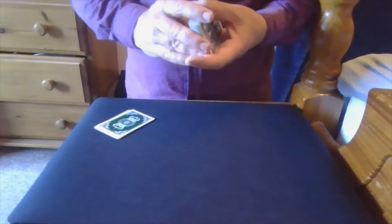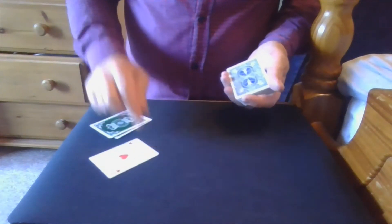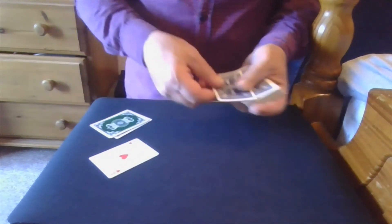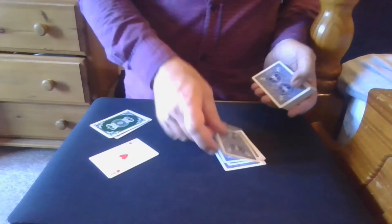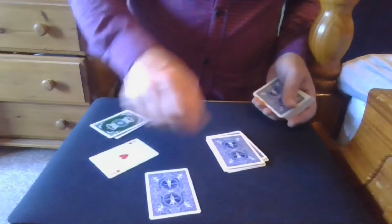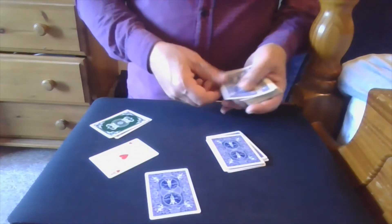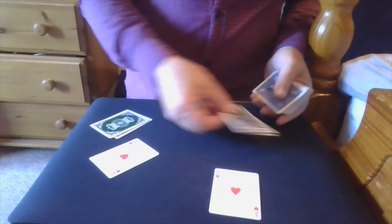You explain to the spectator that you want them to think of one ace — any one they want. In this case, start with the ace of hearts. So let's see how you did — flip it over, and it's the ace of hearts.